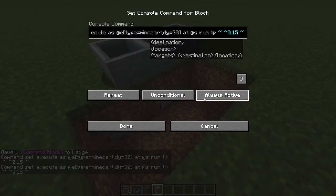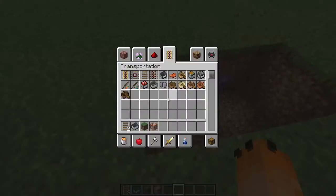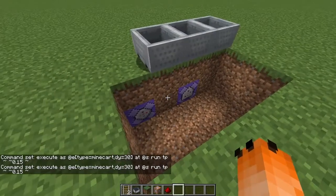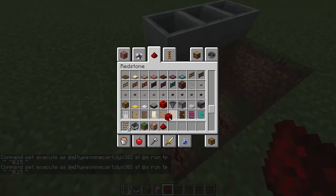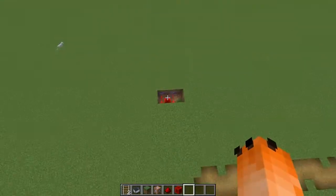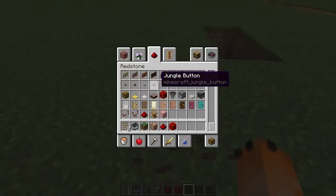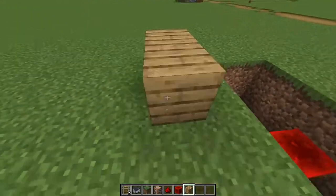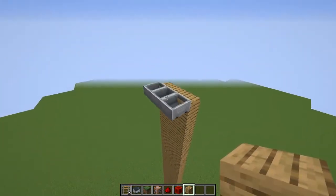Make these both repeating command blocks and also always active. Now we can add a redstone block so they'll both be activated at the same time and they'll start to rise up. We'll just build around from here to the top.